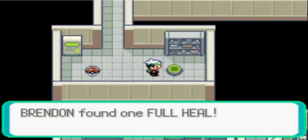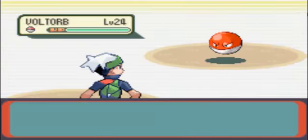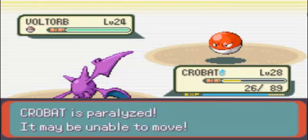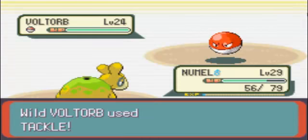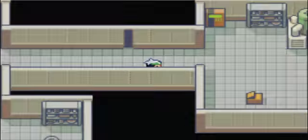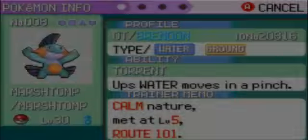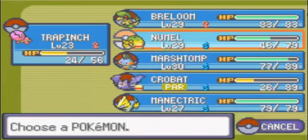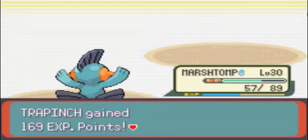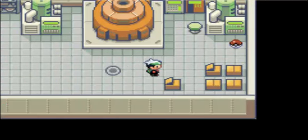There's a full heal here. Pokemon keep coming - I shouldn't be trying to speedrun when I'm catching Pokemon. Send out Marshtomp. Alright, and that's the generator. Come on - can we not get wild Pokemon for once?